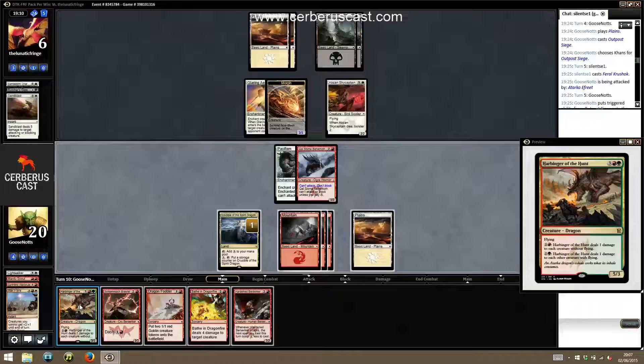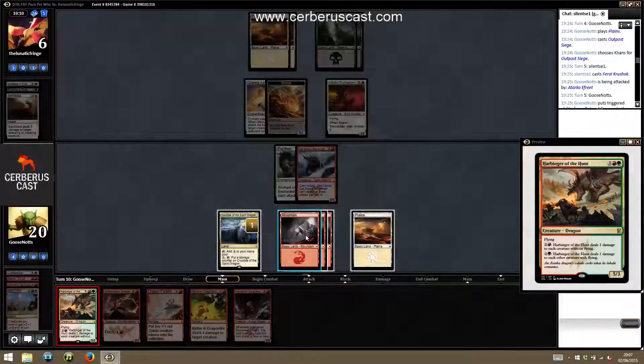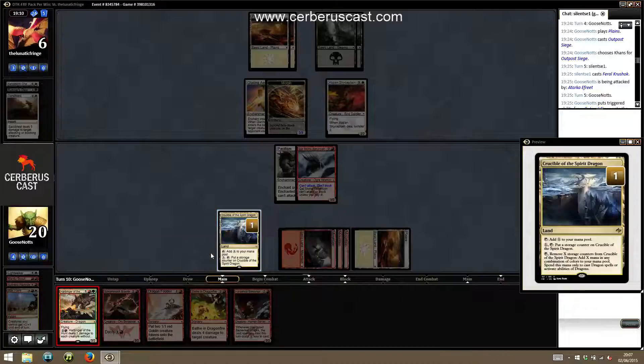We can just play the harbinger, forcing them to have something here. I thought that was one more mana than that to cast.